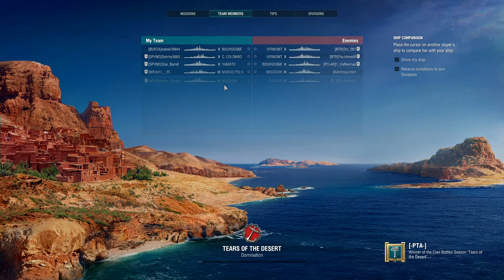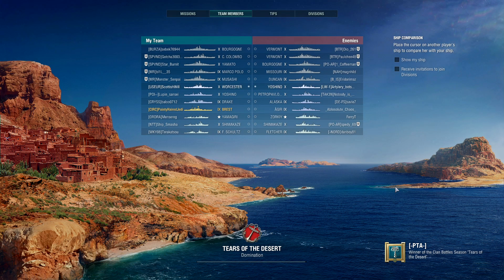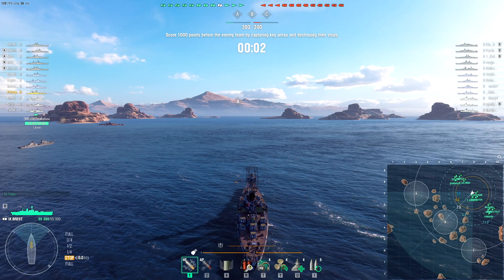I'm kind of curious to see how the Marseille performs at tier 10. The downside is that it's going to be a tier 10, and that's not among my favourite tiers to play. There's only a couple of tier 9 cruisers I really like playing, and those tend to be the ones with the bigger guns, like the Siegfried, Kronstadt, and Azuma. Although when you've got Yoshino available, do you really need to play Azuma?